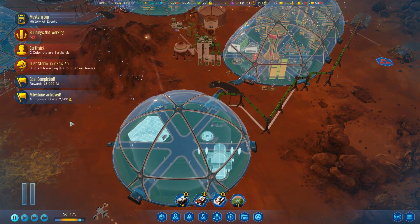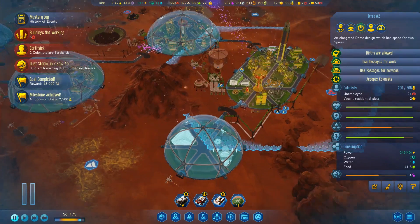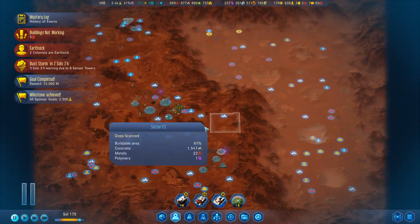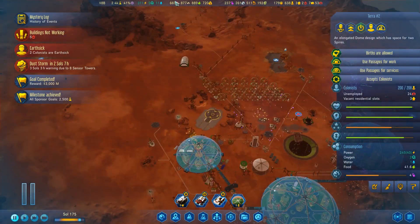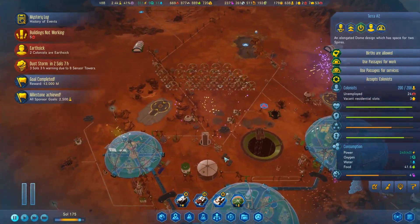Milestone achieved — and did we get it? I think we did. 200! Woohoo! We've got ourselves — our goal has been completed. We've gotten the 200 colonists dome. Excellent. The fireworks are going off and overall I'm very happy. Very happy indeed. I think I'm ready to call the series done.